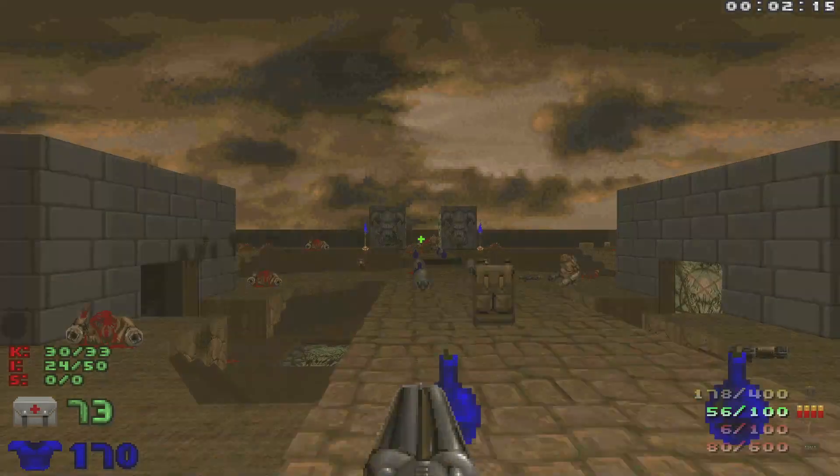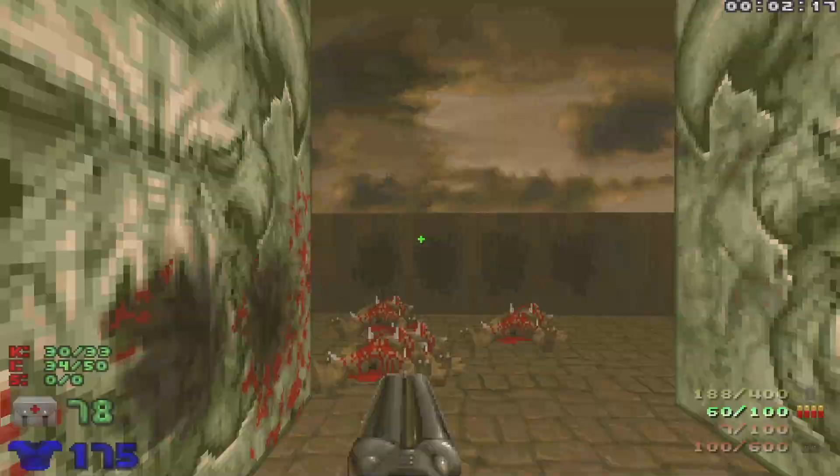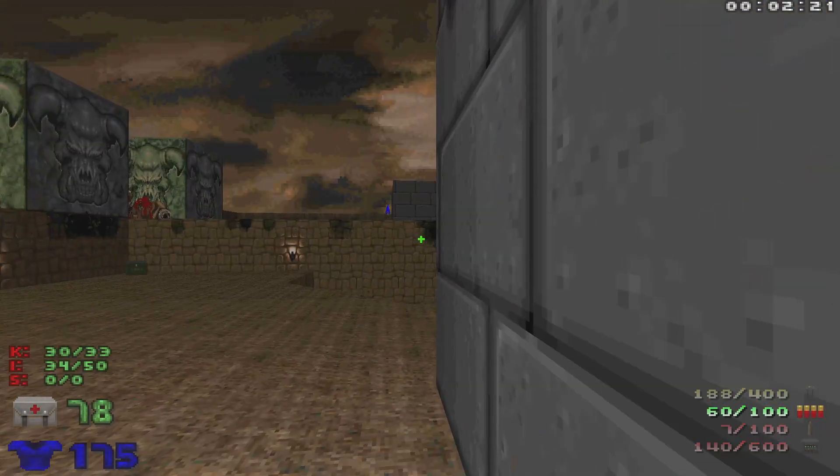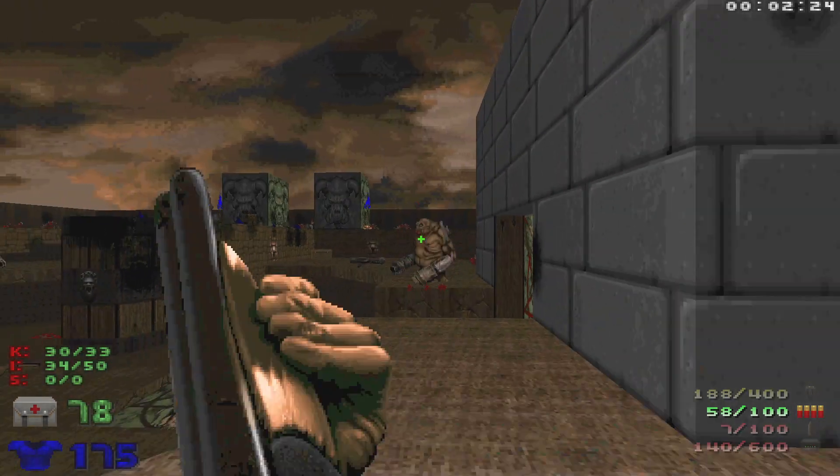Let's grab all of these here. Drop down, let's grab the plasma — we're not going to use it though. We're going to need it for the final enemy of the map.